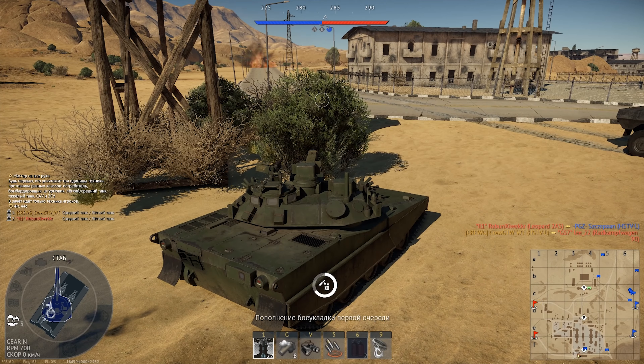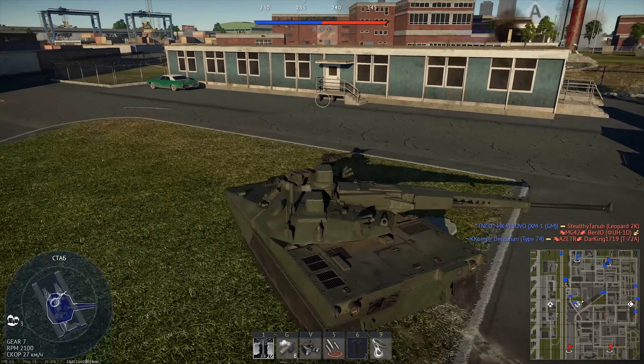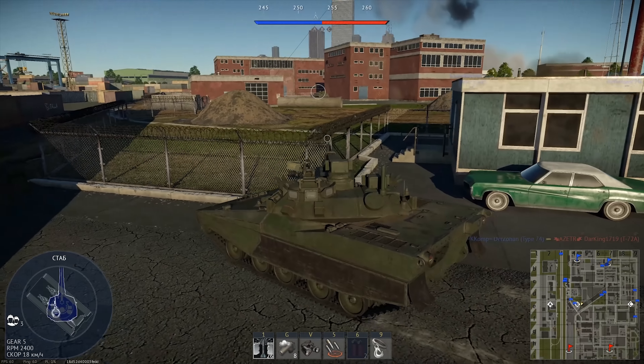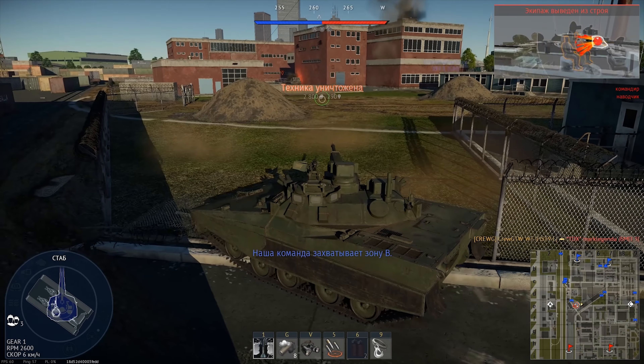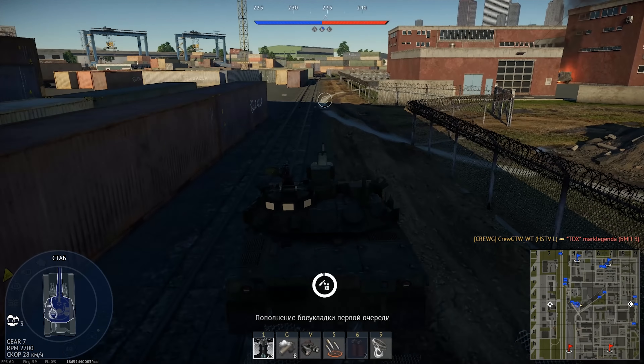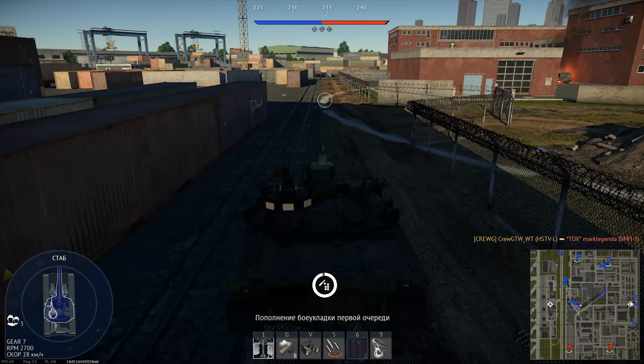После этого каждые там 15, а чуть ли не 20 секунд у вас будет защёлкиваться один единственный снаряд, которым вы убить никого, скорее всего, не сможете — ну, убьёте одного-двух членов экипажа. Печально, короче, жить на этом танке. Даже несмотря на отличную стабилизацию орудия, скорость поворота башни 53 градуса в секунду, и вертикальные углы наведения суперприятные — от минус 17 до 45 градусов. Однако, опять же, САУ из HSTVL плохая: снарядов нет, урона нет, пробития нет.